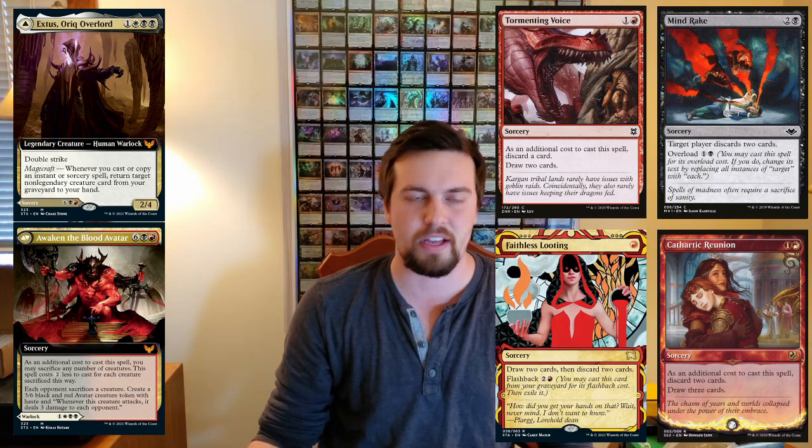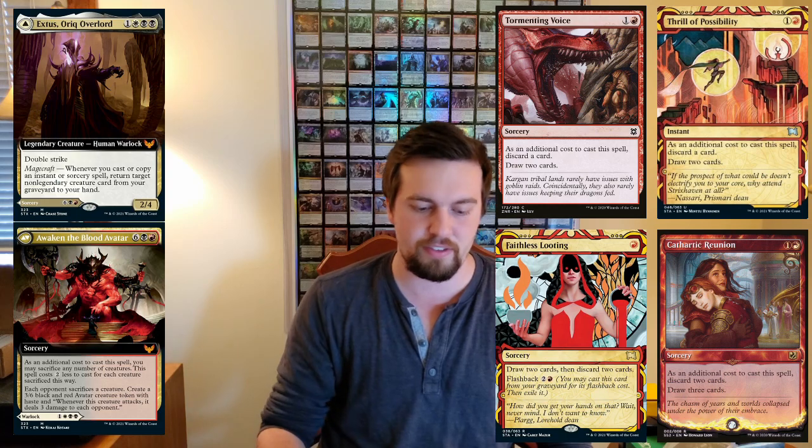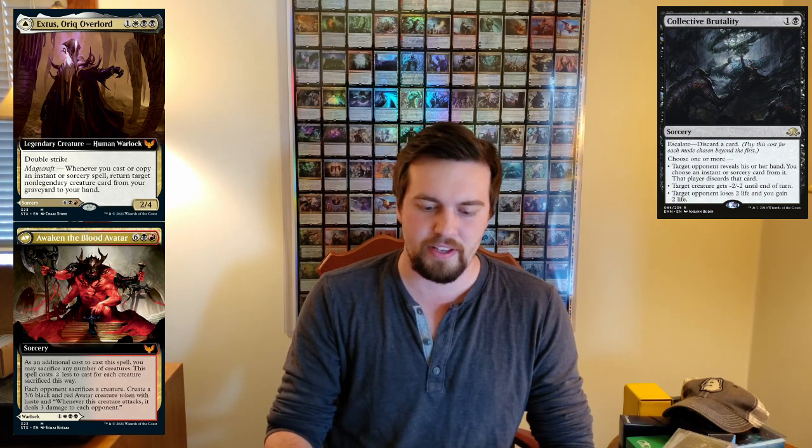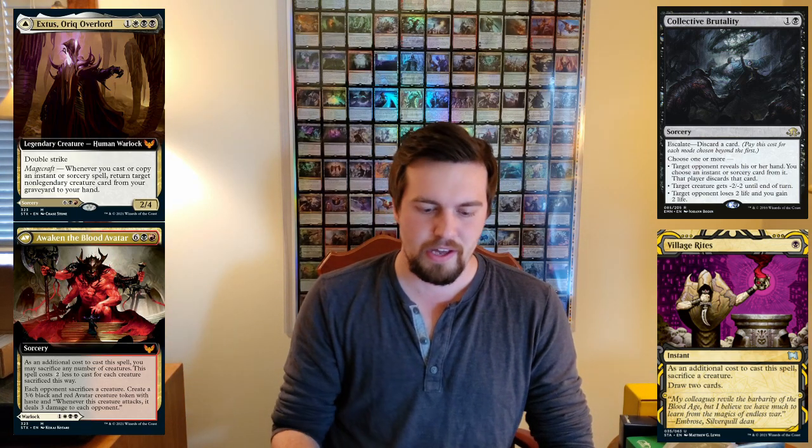There are a handful of Instants and Sorceries that help you put creatures in your graveyard by discarding them. Stuff like Mind Rake, which makes everybody discard. You've got Cathartic Reunion, Tormenting Voice, Faithless Looting, and Thrill of Possibility — all let you discard cards to draw more cards, so you can dump creatures in your graveyard and draw extra cards. Collective Brutality works too because its escalate cost involves discarding. Village Rites is a very good instant in this deck because you can sac a creature to it, bring a creature back from your graveyard to your hand, and draw two cards for one mana. There are tons of Instants and Sorceries you can choose from — you can make this a heavy removal deck or even a land destruction deck.